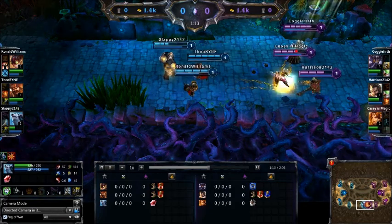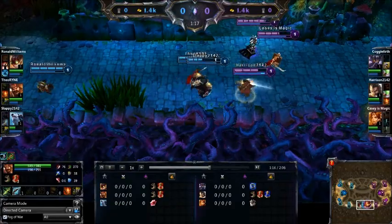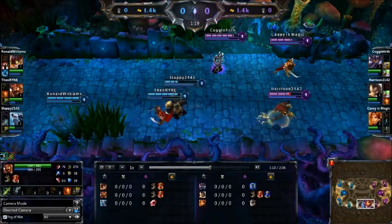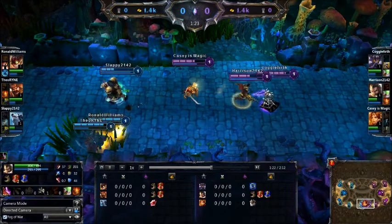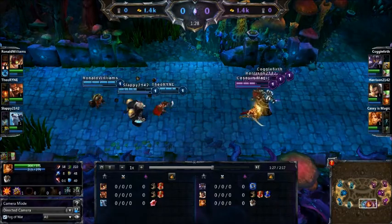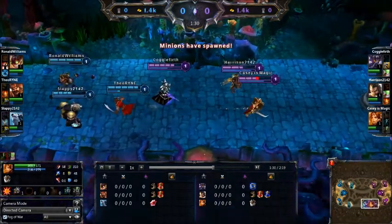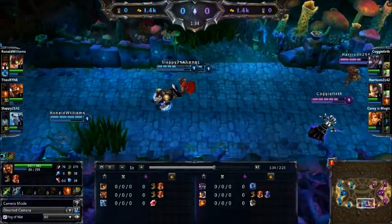We've got some level one fighting going on. Volibear at low health. Graves missing quarter health. That Volibear already proccing his taunt — taunting during his passive, which is always funny to see. Cassadin pushing out kind of far. That Volibear is not going to be able to get the grab. He hesitated far too long.